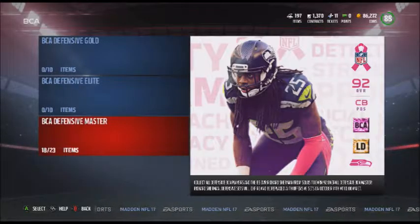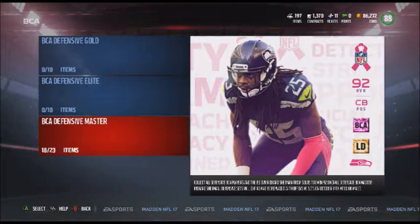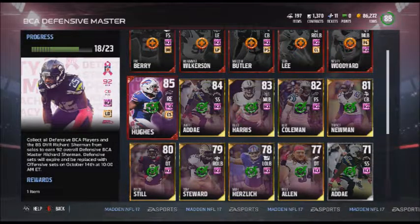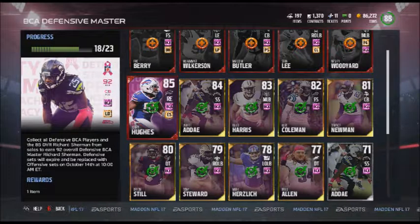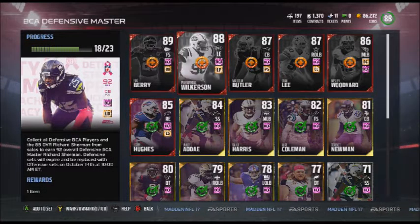I went ahead and pulled all the gold and silver players needed, plus Jerry Hughes. So all I had to do was go out and buy the other five elite players. After I pulled the 8-packs, I had 25 extra golds and did two BCA defense elite player packs, pulling two Malcolm Butlers. I'd previously pulled three of those packs and got three Jerry Hughes. I was pretty happy to pull two Malcolm Butlers — they each sell for 50k, and I'm using one for this set while the other already sold for an extra 50k.